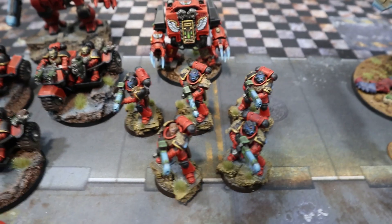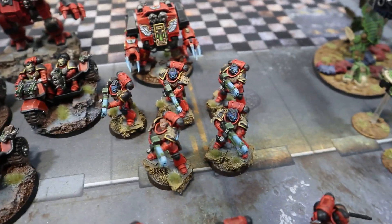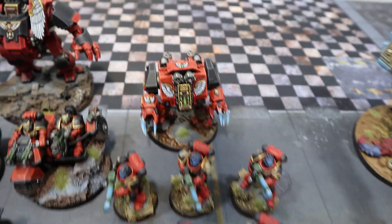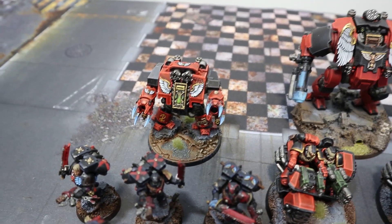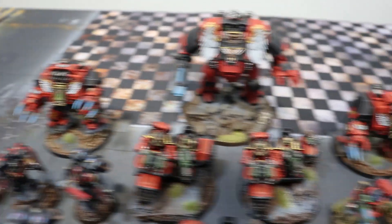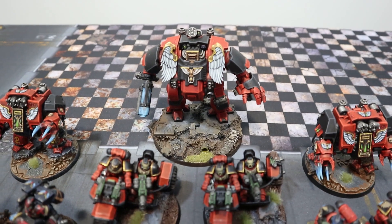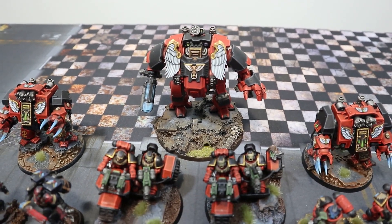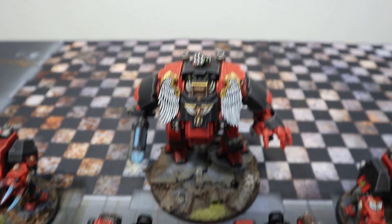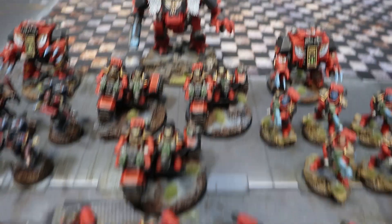Another change: we've dropped the librarian dreadnought and replaced him with a five-man unit of Hellblasters with assault plasma guns. Then we've got two Furioso Dreadnoughts - both have blood talons and heavy flamers. In the center we've got the Redemptor Dreadnought with the onslaught gatling cannon, big plasma cannon, Icarus rocket pod on top, and two storm bolters - pretty stock standard.